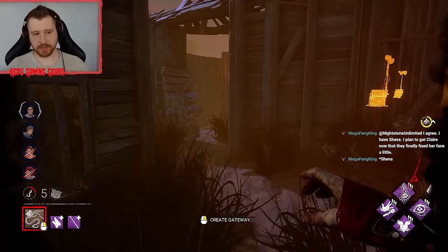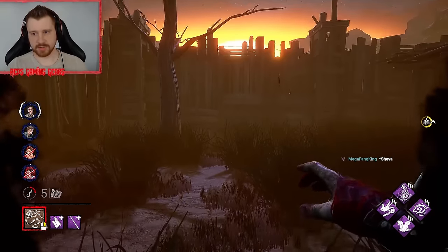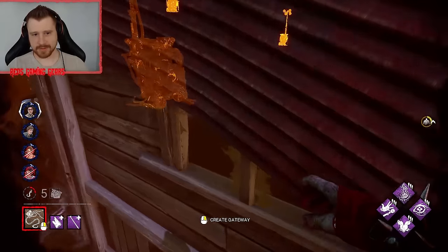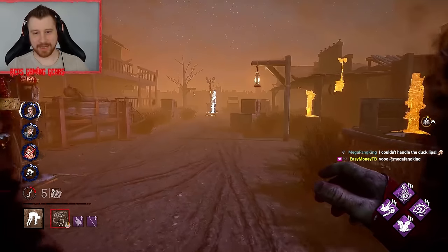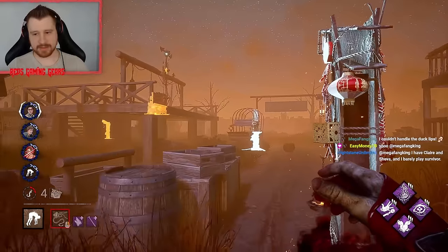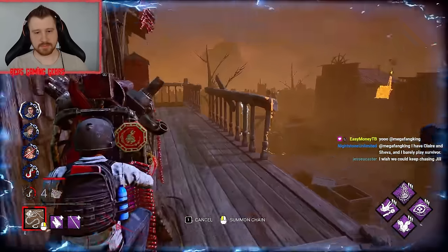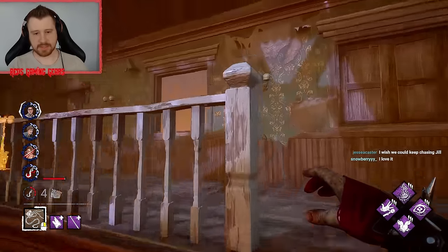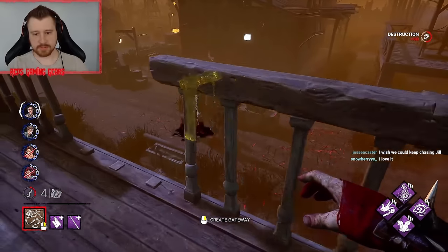We have one survivor over here. We're going to try and stay hidden so we can catch them on the gen. What's going on? Jump Scare Pinhead all the way. Let's go ahead and hit that gen with stealth. I don't really want to be stuck here playing — I'd rather give them the gen.